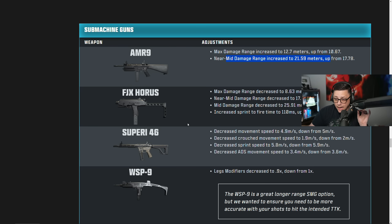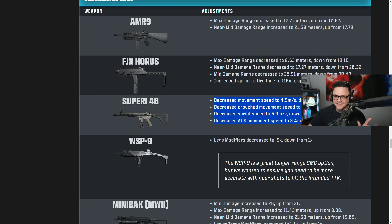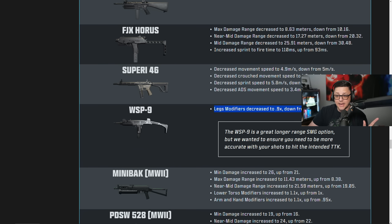The FJX Horus actually gets a little bit of a nerf, which is surprising. The Superi gets a movement nerf — this is kind of what it needed. It's still going to be in the meta, it didn't change too much. You might just change your attachments from tactical sprint to the movement ones like strafe speed. It didn't change any of the damage, so it still kills at the exact same speed. WSP 9 gets a slight nerf — they modified the leg multiplier to add a shot to kill. It did kill fast but it had the ultimate delay.